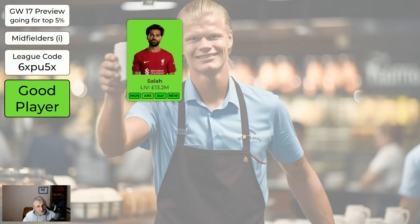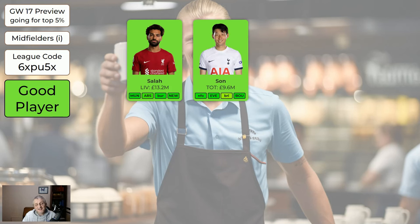Regarding the expensive midfielders: Salah is still green, even though he's off in a few weeks. Playing Man United, I expect him to do well. Son seems to be good anywhere against anyone and is absolutely worth having. If you're wildcarding, definitely try and get these two in, even though they're both off in four or five game weeks.